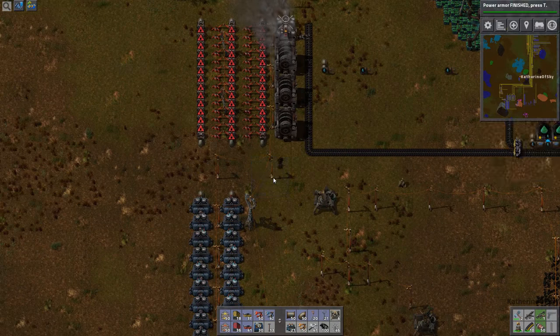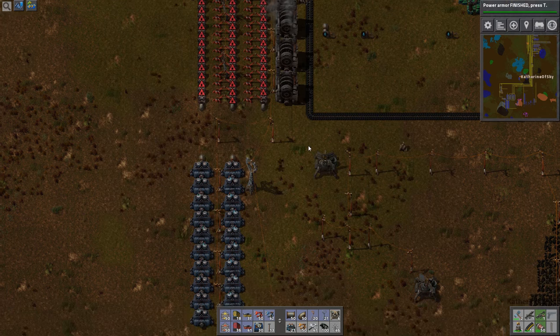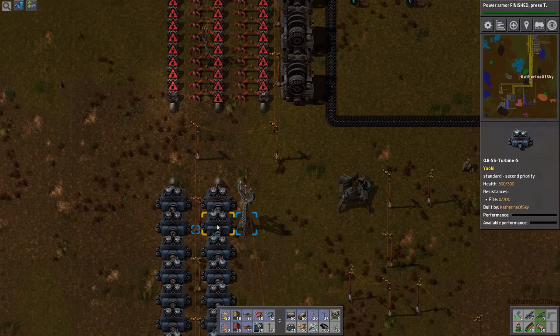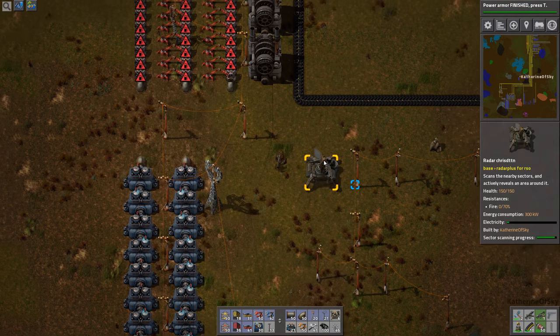Why is satisfaction low? Do we really need that much water? These were generating 760 kilowatts — yeah, so we're behind.